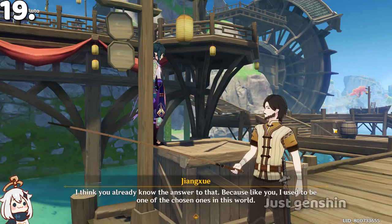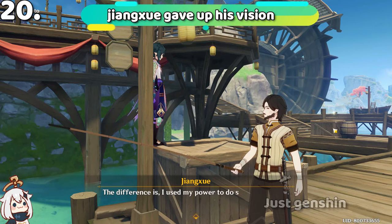Jiangshu is the NPC near the Wangshu Inn bulletin board. He had a vision but he gave it up.